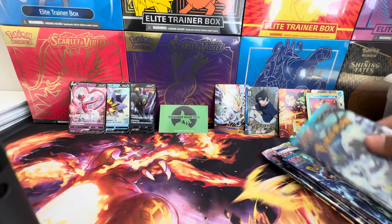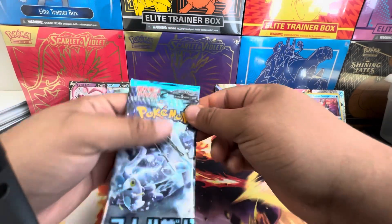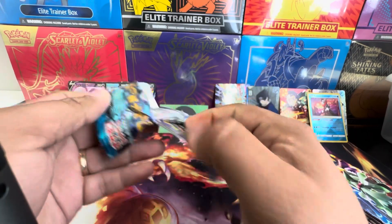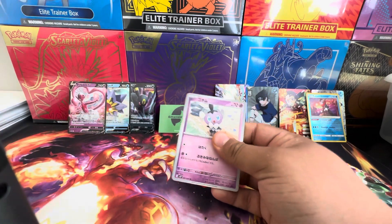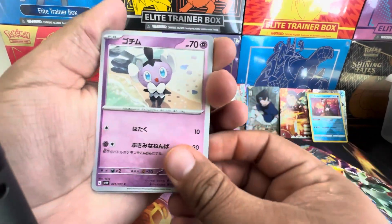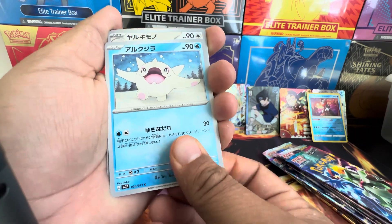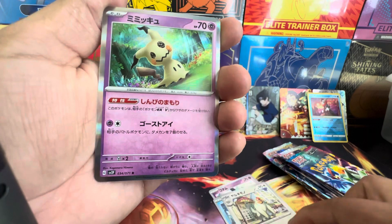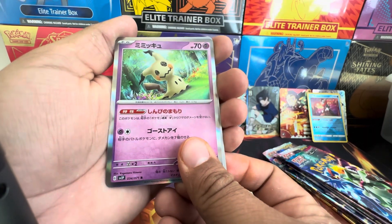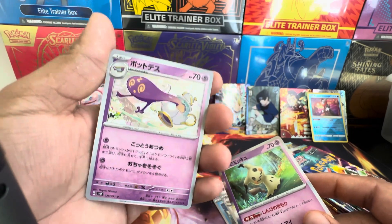All right, this is one of my favorites — Snow Hazard. Those are from the new Paldea evolved, but this thing is insane — broke all kinds of crazy. It's a little Gothita. Vicaroth. Mimikyu. And that ghost in the teapot.